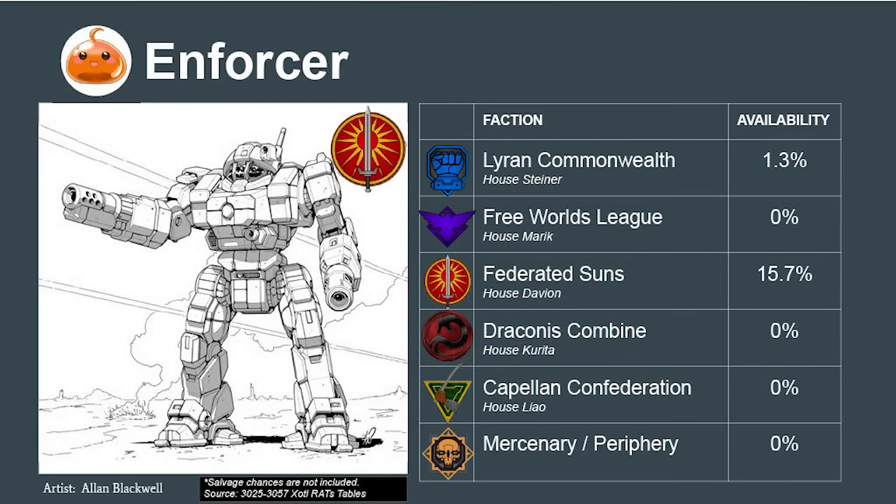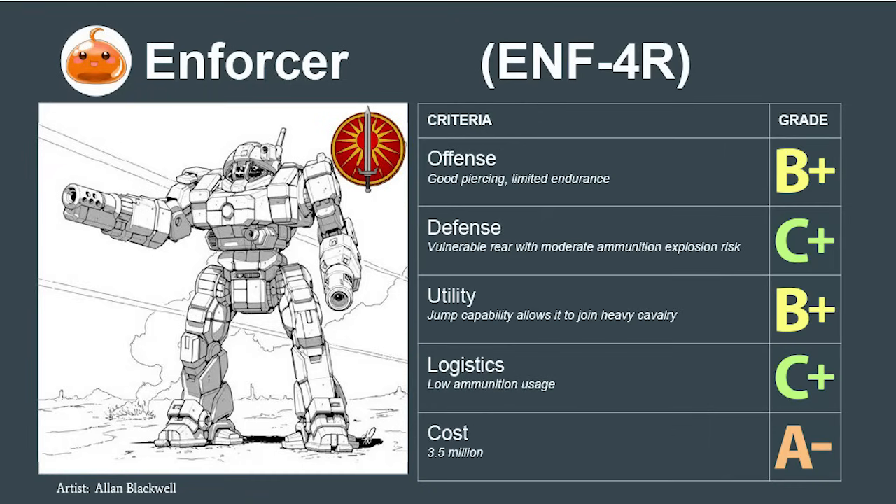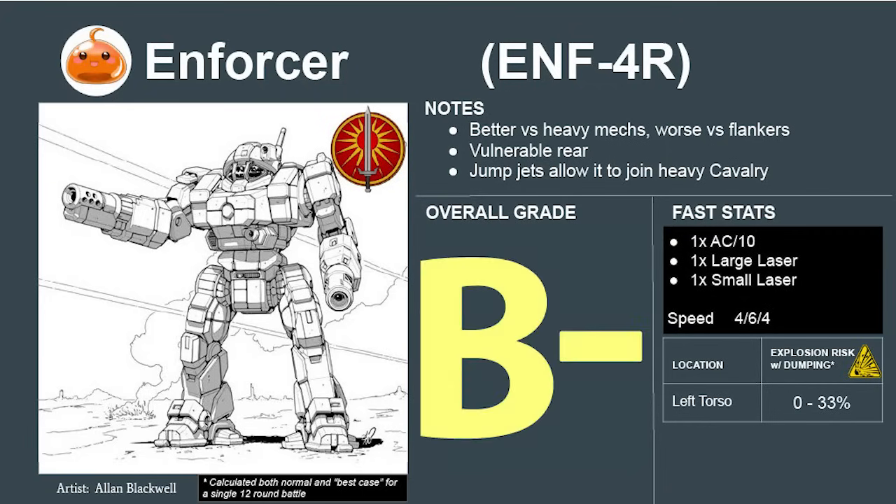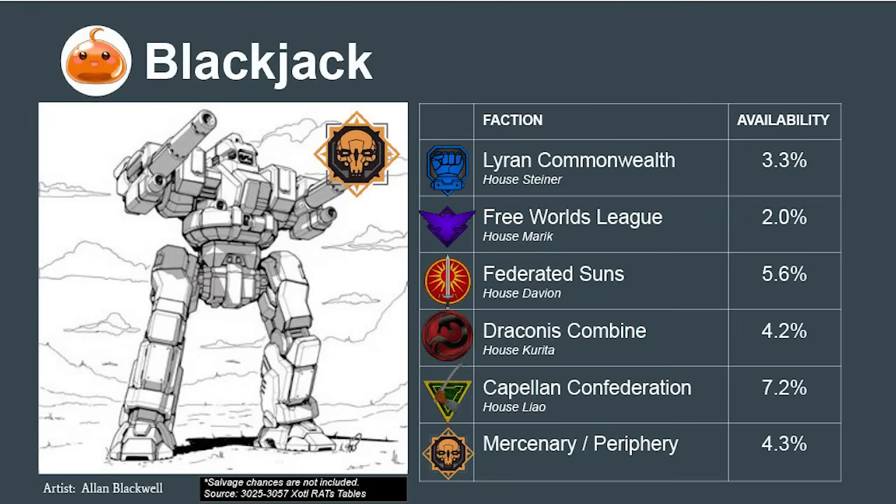The Federated Suns' other bodyguard mech, the Enforcer, has two piercing weapons — the AC-10 and large laser — making it better than the Centurion at puncturing heavy mech armor. However, its low back armor makes it worse at defending against flankers, since it needs to position more carefully. The Enforcer has a similar overall grade to the Centurion with a slightly different focus, scoring a 5.0 or a B-.